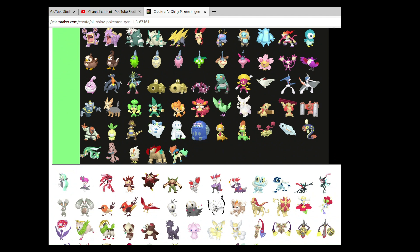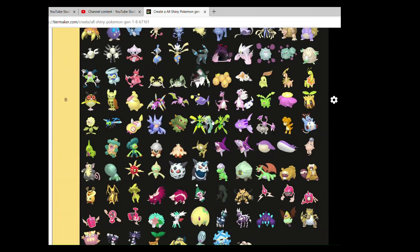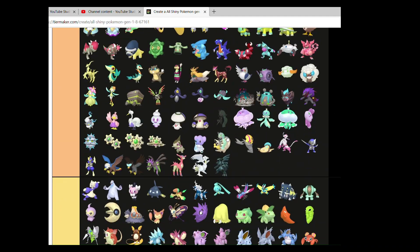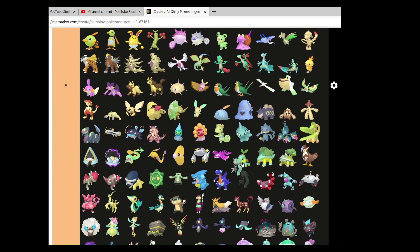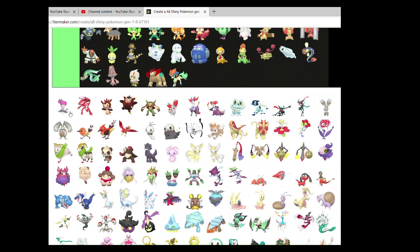Keldeo is terrible — don't like the green. Meloetta — this form and the Pirouette form. I think it has a lovely shiny with a nice greeny aesthetic.